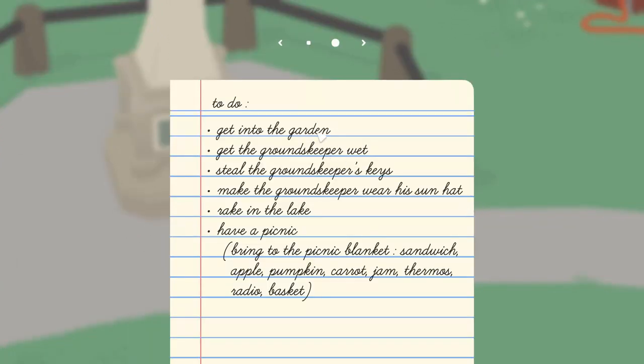So there's a to-do list. I pressed tab to see if we had any other things. Get into the garden. Get the groundskeeper wet. Steal the groundskeeper's keys. Make the groundskeeper wear his sun hat. Rake in the lake. Have a picnic — bring the picnic blanket, sandwich, apple, pumpkin, carrot, jam, thermos. Nice.